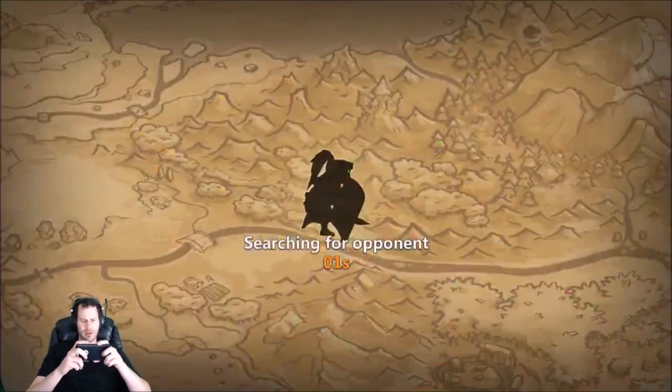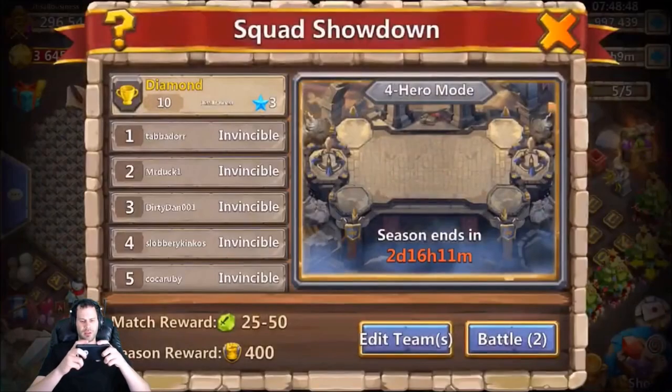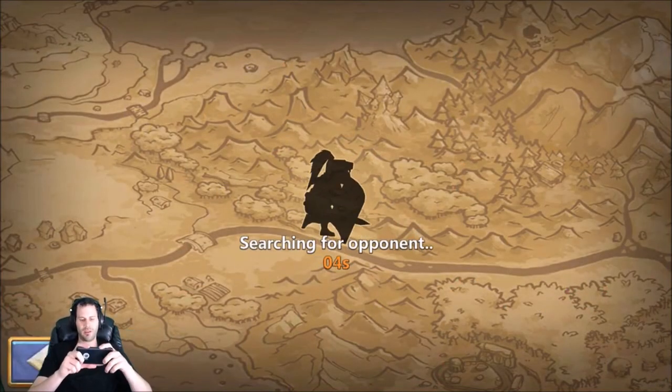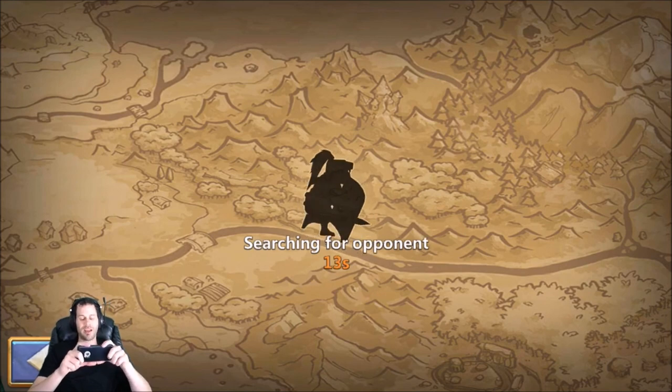We're in 10th spot right now — this puts us into Invincible if we get this win, which is definitely going to mean computer opponents tomorrow. Computer opponents would be really easy if I had Revite, but without Revite they're dangerous. I'm glad I went with Scatter — I definitely suggest people copy this team because it's sick.